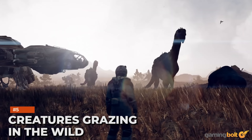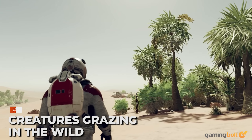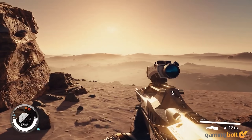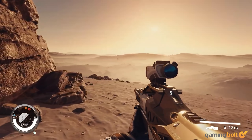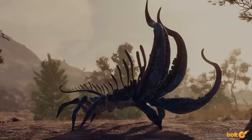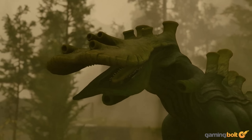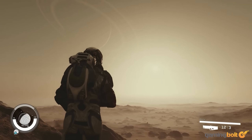Creatures Grazing in the Wild: While we haven't seen too much footage of how creatures interact with each other, they do more than wander around a planet's surface. Some will graze the fields and can ignore your presence based on their temperament. We've seen some hostile creatures brutally attack others, but how often that occurs in the wild remains to be seen.